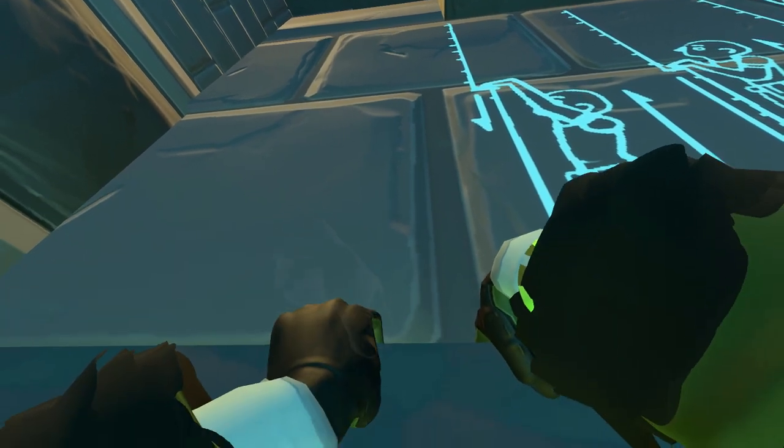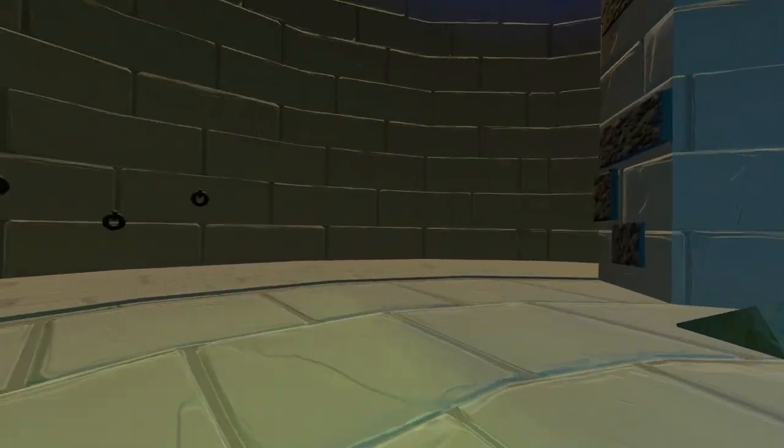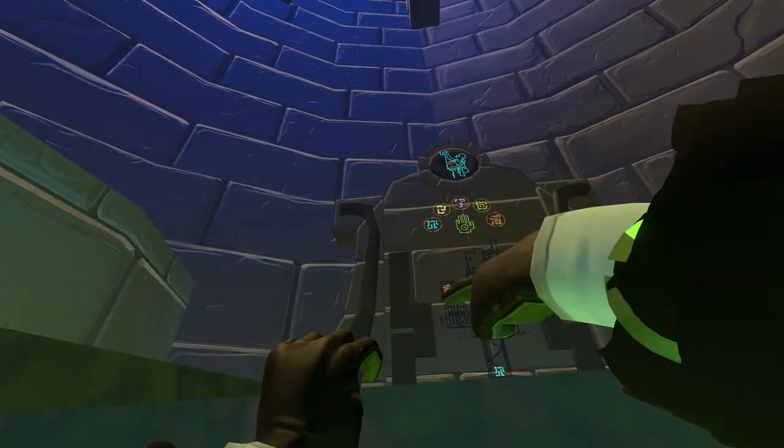Before you start, I recommend getting the hang of launching yourself. You can practice on this wall in front of you until you are comfortable with launching yourself. You can also practice on the chains behind you to get the hang of launching horizontally. Make sure you put your hands on the very top of the brick to get the most power into your jump.